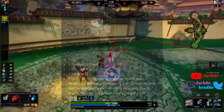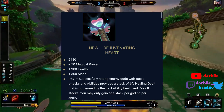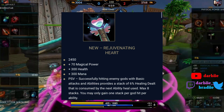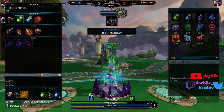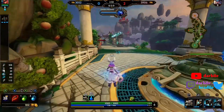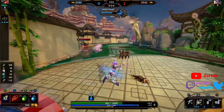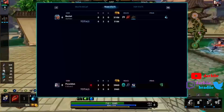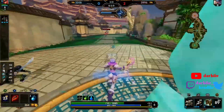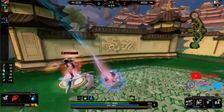The first one is called Rejuvenating Heart. Its passive reads: successfully hitting enemy gods with basic attacks and abilities provides a stack of 6% healing boost that is consumed by the next ability used, up to eight stacks. It's worded incredibly weirdly — I think it means that when you land autos or abilities you get 6% up to eight stacks, and your next damaging ability will consume the stacks and heal you for 6%. I think that's what it means — we'll find out.